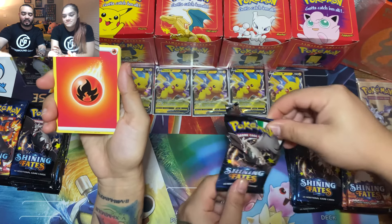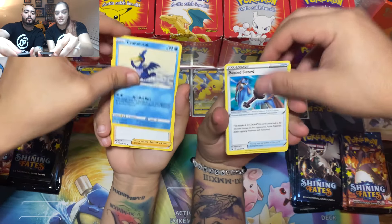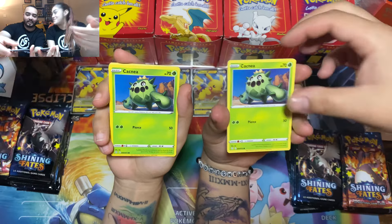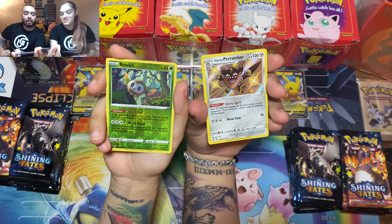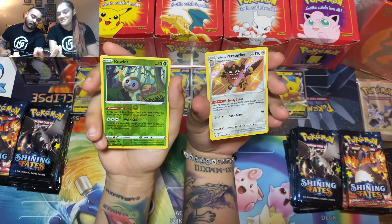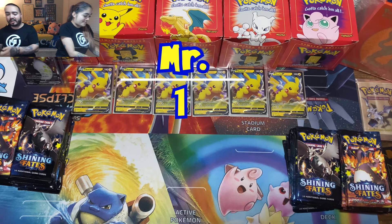That pack was a tie — Mr. zero, Mrs. zero. Next pack: Flaaffy, Rusted Sword, Morpeko, double Cacnea, Spinarak. We needed that Galarian Perserker reverse — just kidding, we needed the shiny — but we pulled a Galarian Perserker, and that matters! Final card — Galarian Perserker. Alright, we're starting this one.